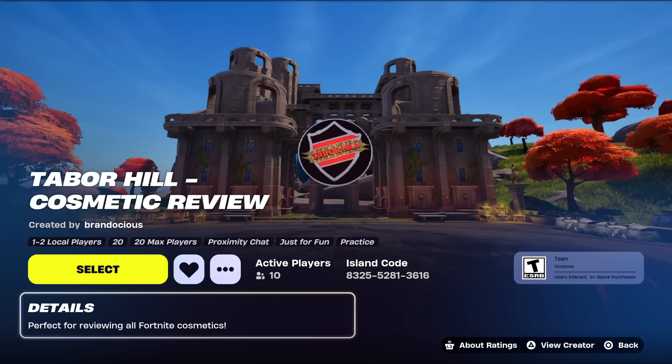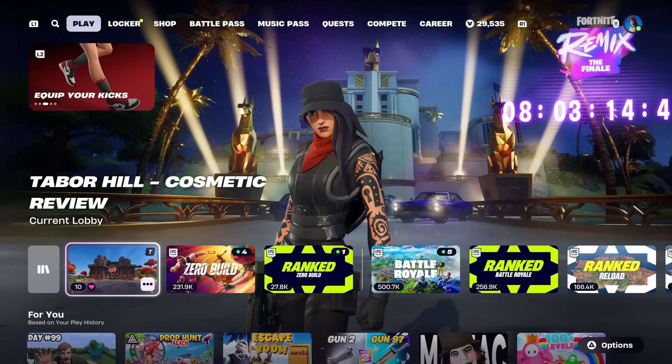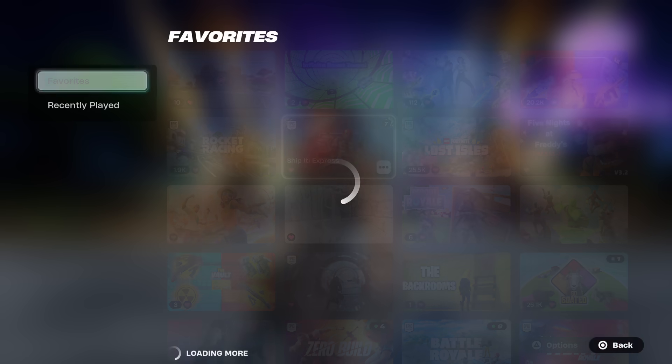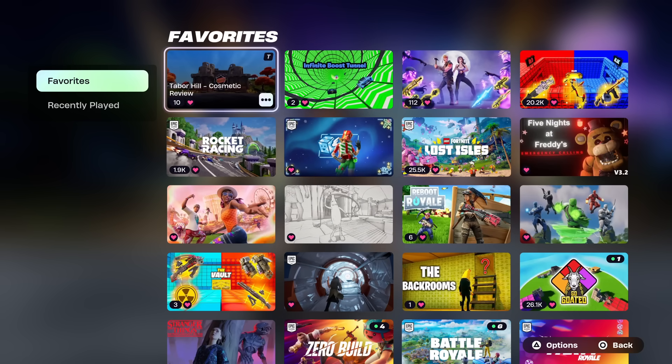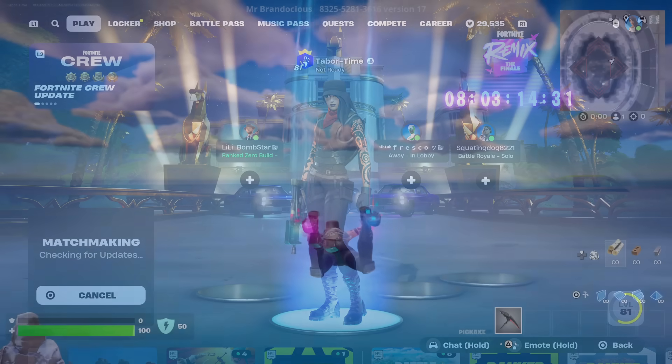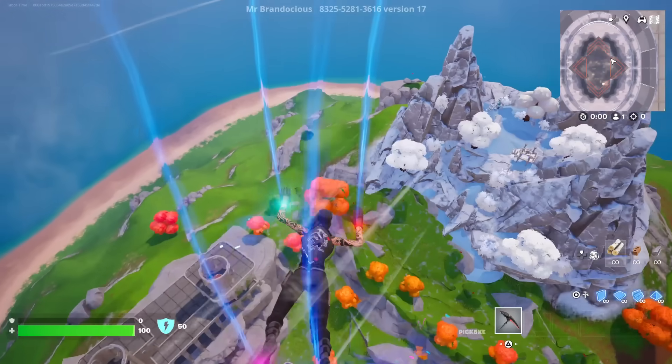I wanted to show it off because he just updated it, and I'm also looking for feedback so he can improve it to everyone's liking. You can check your cars, kicks, cosmetics, accessories — anything you want on this map. If you've never seen it before let me show you around. Be sure to click the heart here for instant access; go to your library — those three books up top — and if you favorited it you'll see it there. Just look for the Tabor Hill Cosmetic Review.